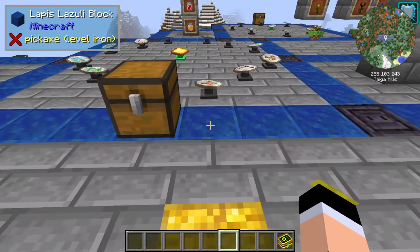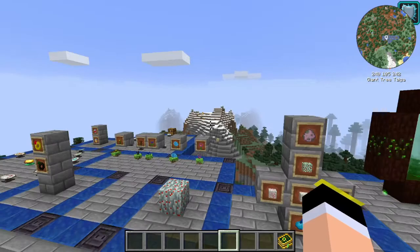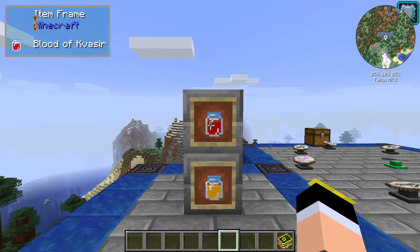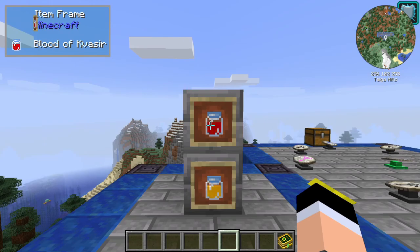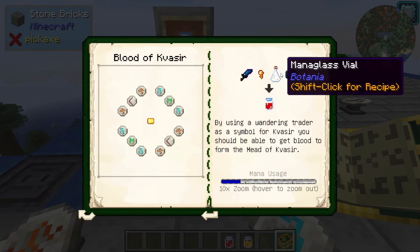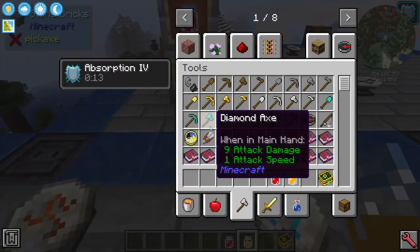Another rune ritual will let you enter the Alfheim portal — always a wished feature from Botania. To do this, you craft the Blood of Kvazir: a rune tablet in the center with specific runes around it, and you need a Soul Scribe, a Half Steel Nugget, a Mana Glass Vial, and a Wandering Trader nearby. The Wandering Trader is sacrificed in the process, and you get the Blood of Kvazir.